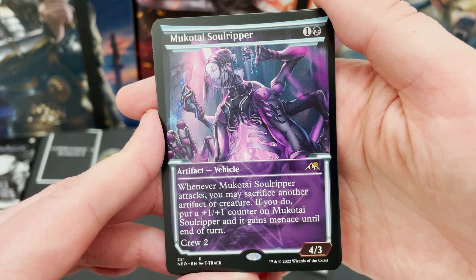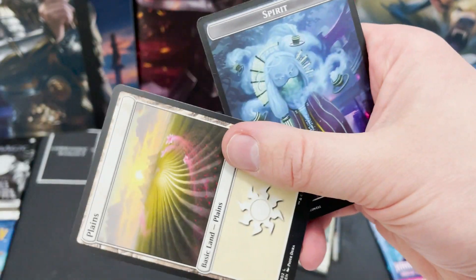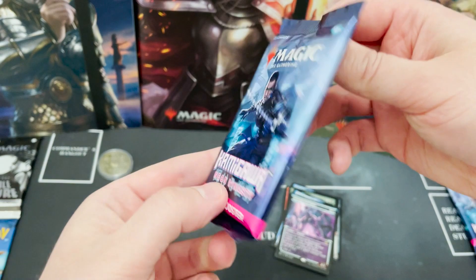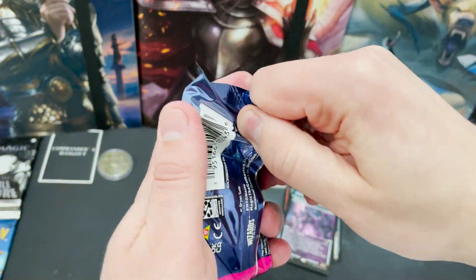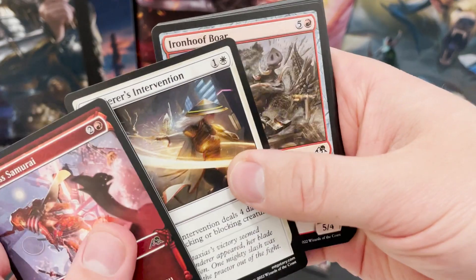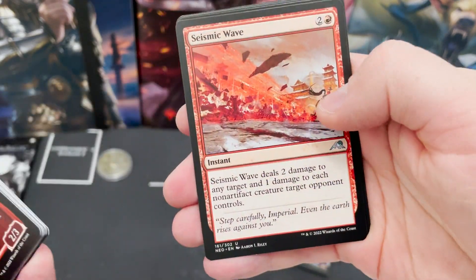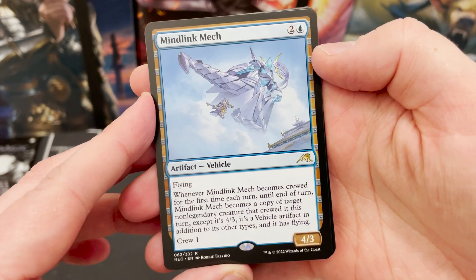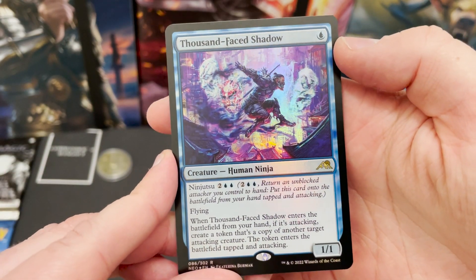Mukotai Soul Ripper, a Vehicle, and again in that alternate art slot — so we've got a few of these which is really stuff you love to see. Planeswalker and the Spirit — I am so very cringy sometimes, but no regrets. And the last pack — I can officially reveal this is going to be the pack of the mini box, the mini video if you will. This is going to be the best one going. We start with an alternate art, and long-time regular viewers know I have a very, very strong history of getting the pack of the box. Although we've had a foil mythic, so probably not going to be this one. Mindlink Mech. And a foil Thousand-Faced Shadow — never know, this could be the pack of the box. Is this going to be a Japanese alternate land? It is.